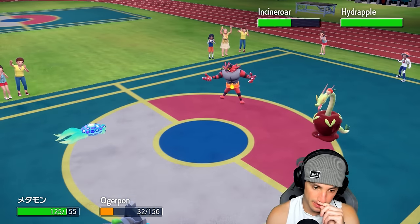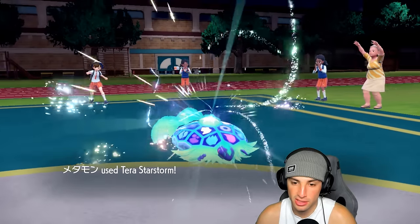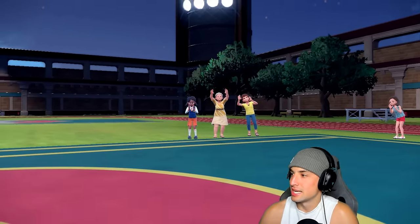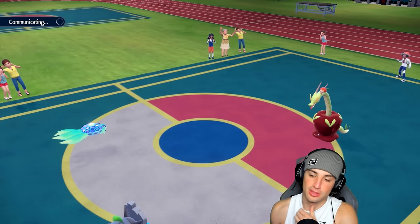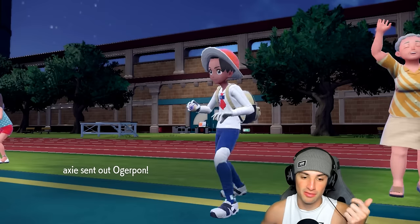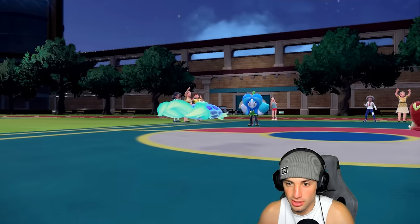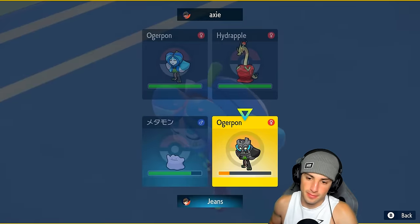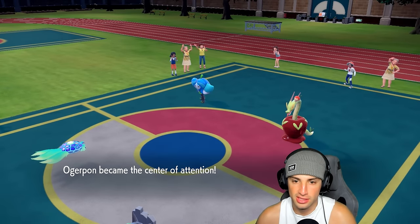I'd like to dump on Incineroar — maybe swap Ogre Pon next turn. Terra Star Storm flies through, he doesn't have the boost anymore. We dump on Incineroar — get it out of here! Attack from Ogre Pon, Palmpuff — let's go! Terapagos has slid back without the plus one on defense, special defense, or special attack which is huge. They go into Ogre Pon slot — I can rip another Terra Star Storm and Follow Me. I'm going to use Ogre Pon for defensive purposes — it's minus one on attack.